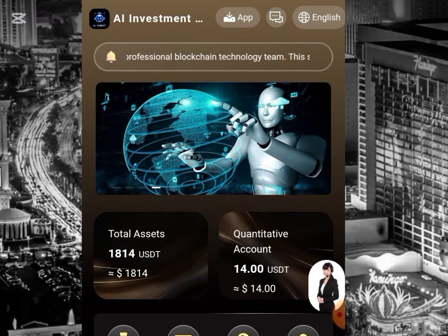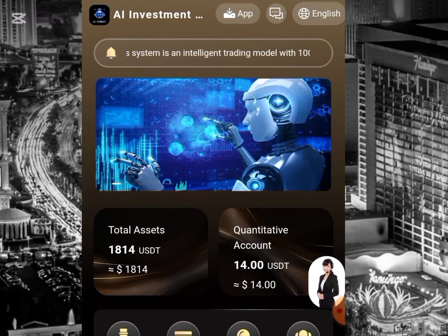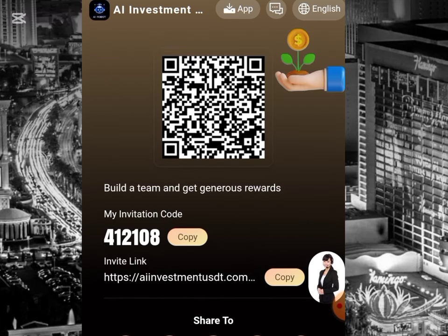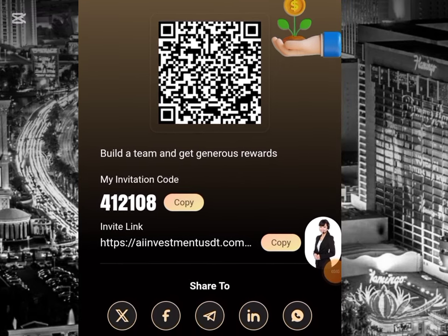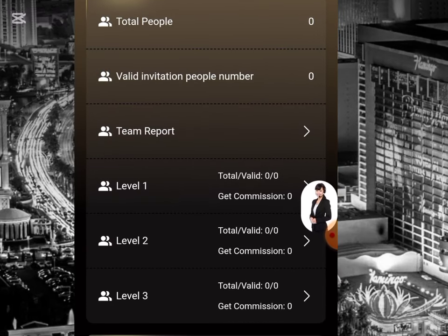You can also earn more on this platform by clicking on invite friends. Copy the link and share it with your friends so they can invest on this platform and start earning free USD. There's a hundred percent guarantee you are going to be earning free USD. If you click on view team, you can see the levels — once your referred users make an investment, you earn through these levels.